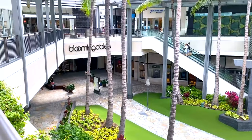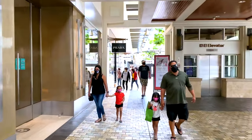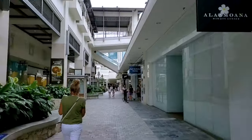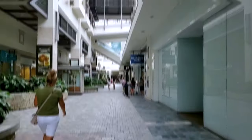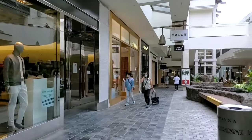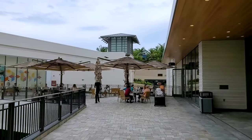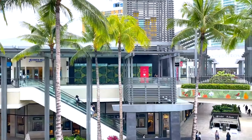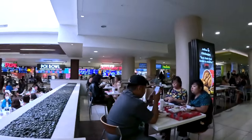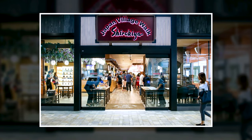Ala Moana Center. The Ala Moana Center in Honolulu is known as the world's largest open-air mall. Despite being located near beaches, the atmosphere is sophisticated and offers a variety of high-end stores, clothing chains, and department stores. Shoppers can explore multiple dining options on all four floors, including a large food court serving international cuisine and the Shirokiya Japan Village Walk with traditional dishes.